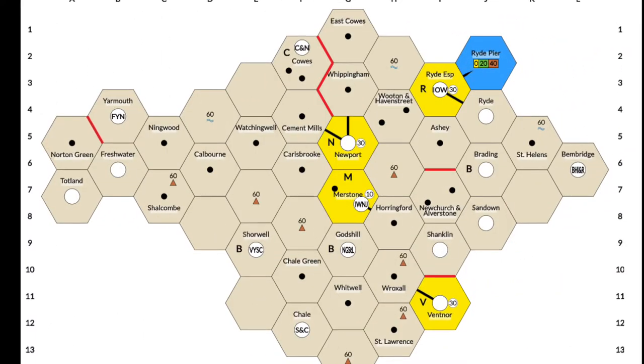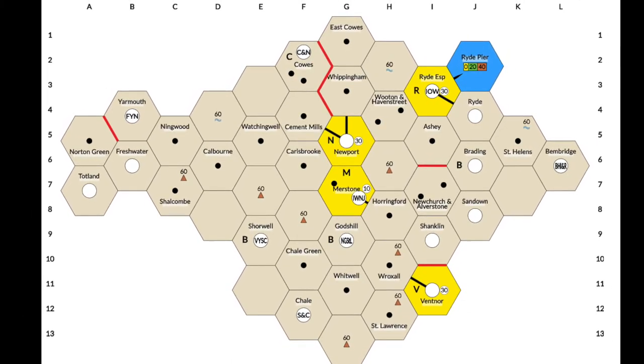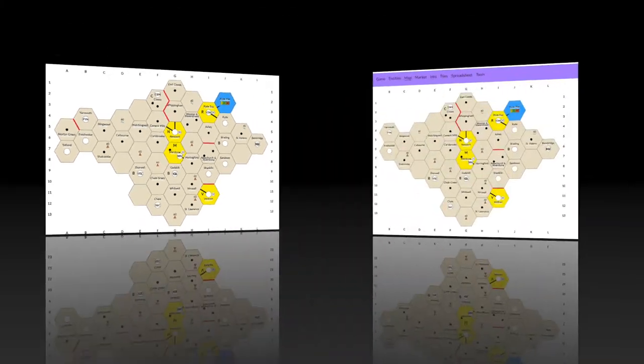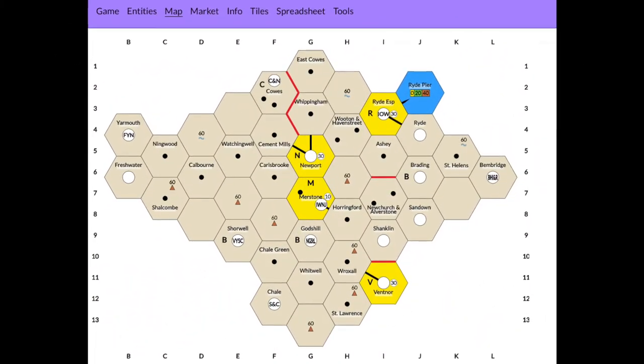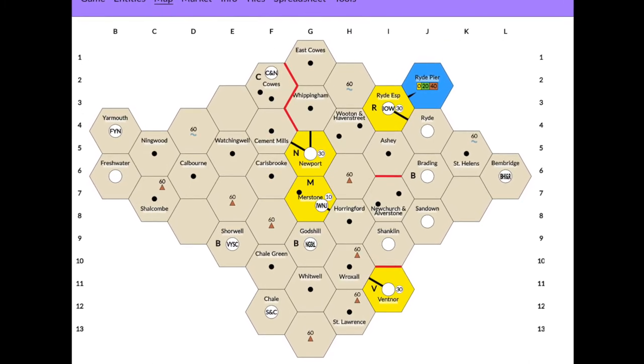There are two maps. This is the larger of the two maps. It is best for three to four players. The extra hexes are A5, A7, and E11. For this video, we will be using the original map, which does not have these three additional hexes, and is preferred for two to three players.